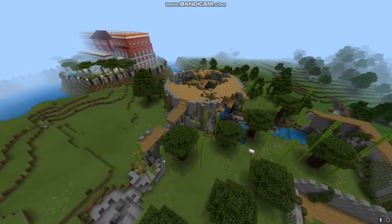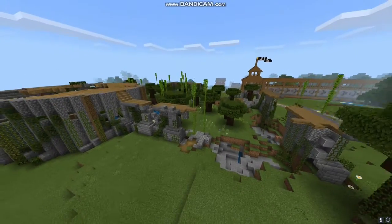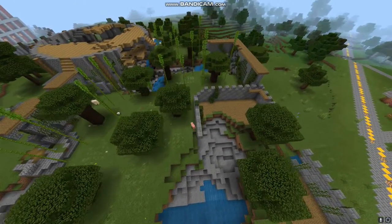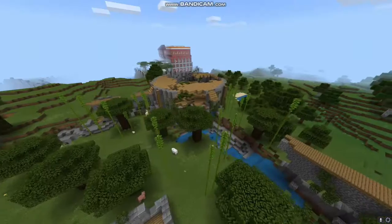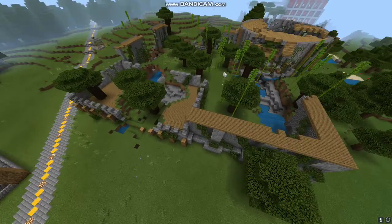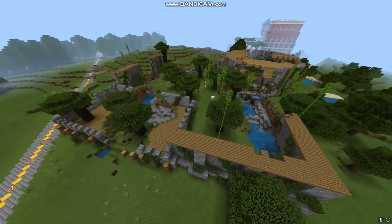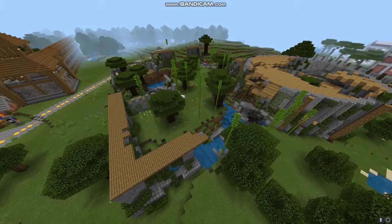Here is another ruin which deserves some mentioning. This was originally a very nice castle, built by an American visitor to the server — again highlighting the international prowess of this very small virtual world. But he didn't return to the server for quite some time, so we made the elective decision to turn what he had built into a ruin. Now when you walk past this, you know it's old and broken.